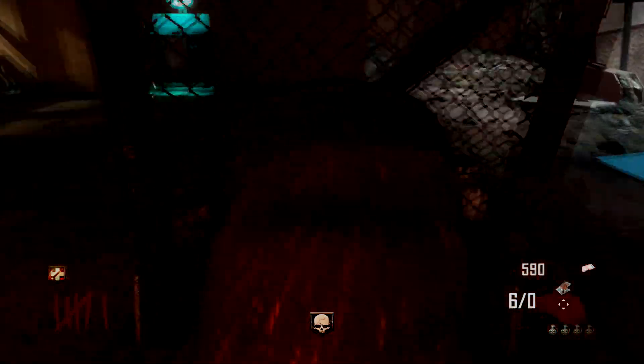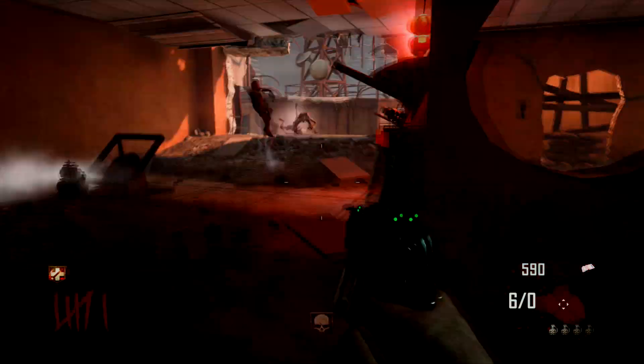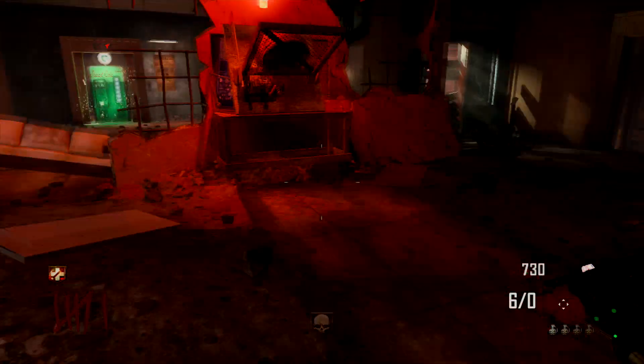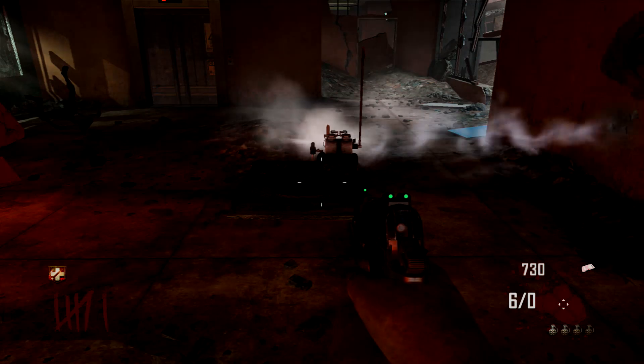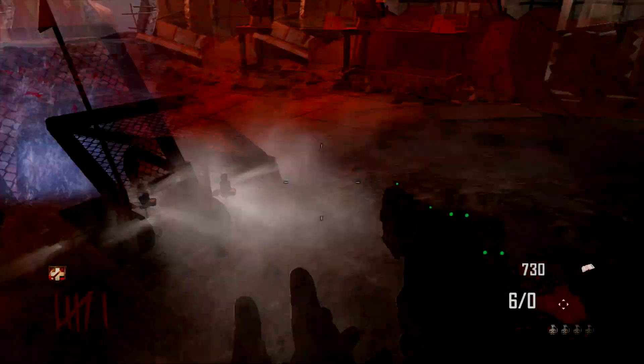If you get 100% accuracy on the monkeys — as in don't miss a shot — you will get a free perk at the end. You can use anything: claymores, a shotgun, grenades. Grenades don't have to hit them directly — you can throw them anywhere and still get the free perk. Same goes for claymores; they don't have to hit them directly either.